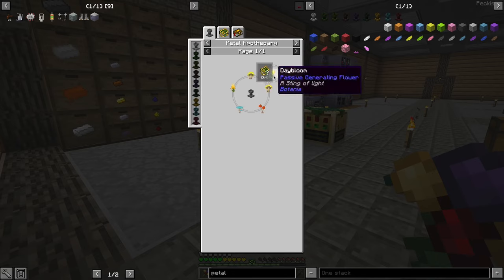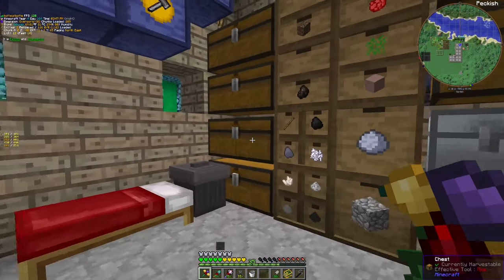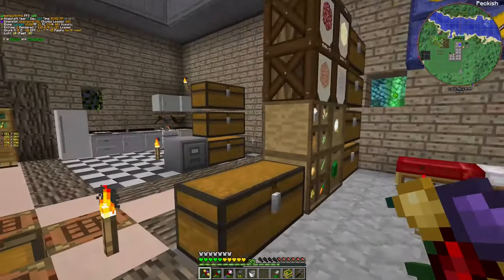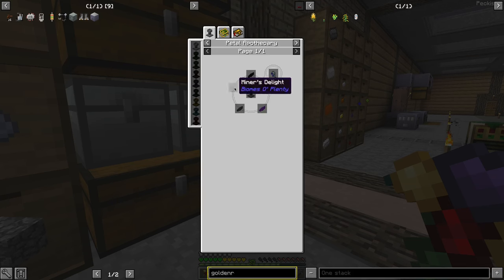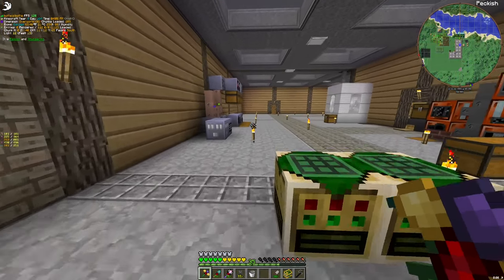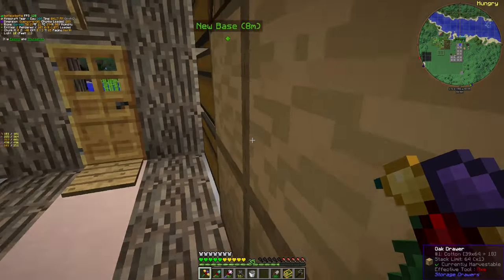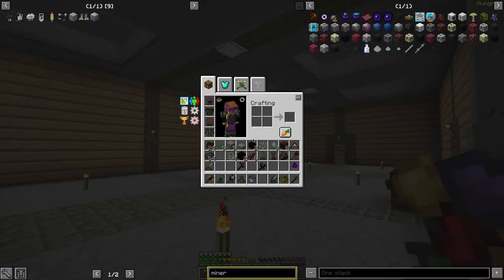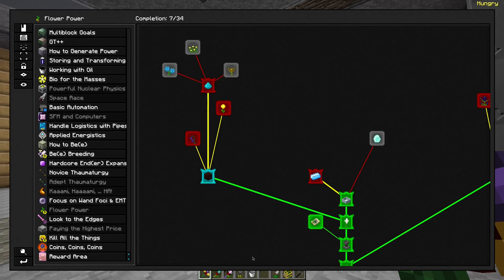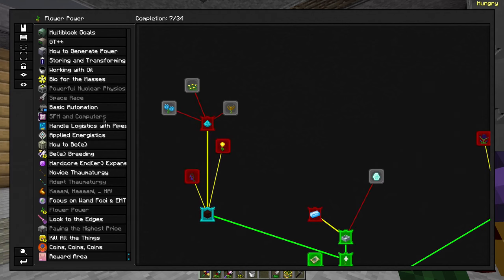After that — Daybloom, you require goldenrod. Do I have goldenrod? I don't have any. Nightshade, you require Miner's Delight. I think they are growing underground. I don't have those either, so we need to look for them. I think Twilight Forest might be the best option. Our journey into Botania stops there for now.